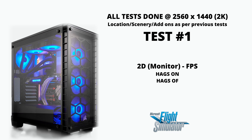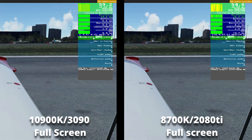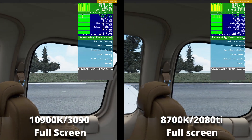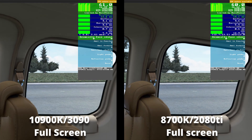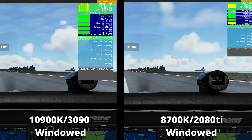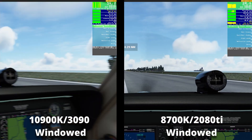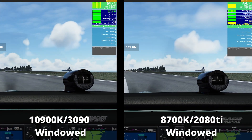On to test one in 2D mode. HAGS on or HAGS off yielded exactly the same results. No difference. The 3090 is only slightly faster than the 2080 Ti, which you would expect in 2K resolution. The strength of the 3090 is in 4K or in VR. However, when we switch to window mode, interesting results. The 30 series graphics card has maintained its frames per second compared to the 2080 Ti, which dropped frame rate by about 25%. Optimization for 30 series cards is clearly evident here, being 50% faster than the 20 series card.